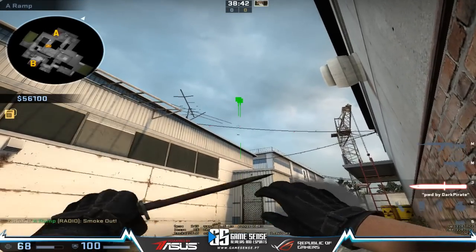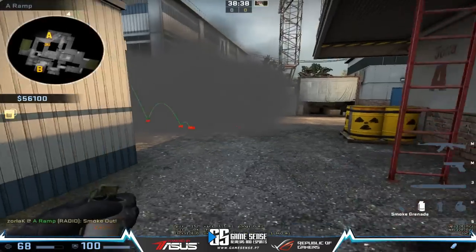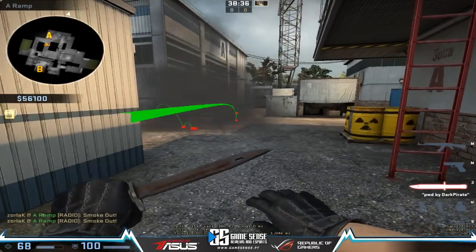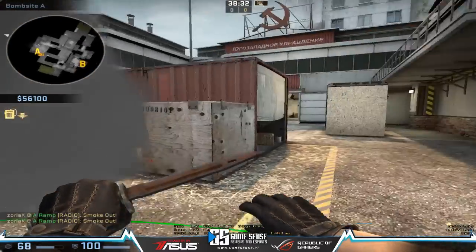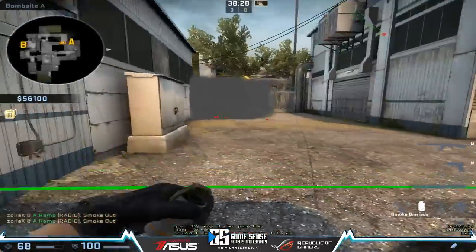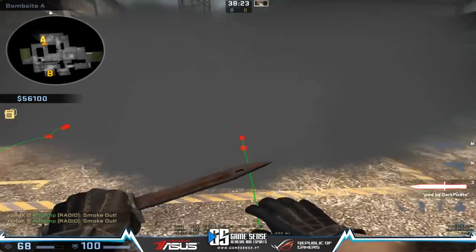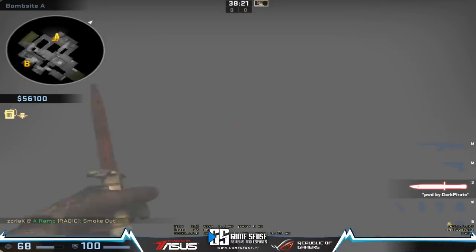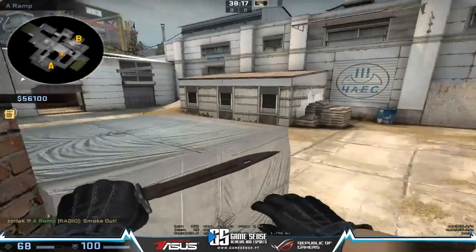You can put smoke at car, or even smoke inside the bombsite - it has no gaps. There's a lot you can do: smoke here to plant the bomb, jump here and plant, then defend from highway. There are a lot of different setups.